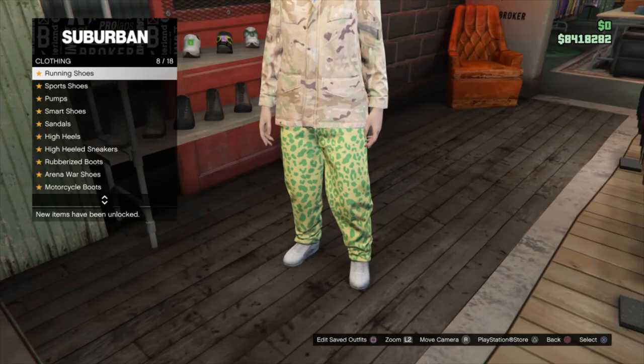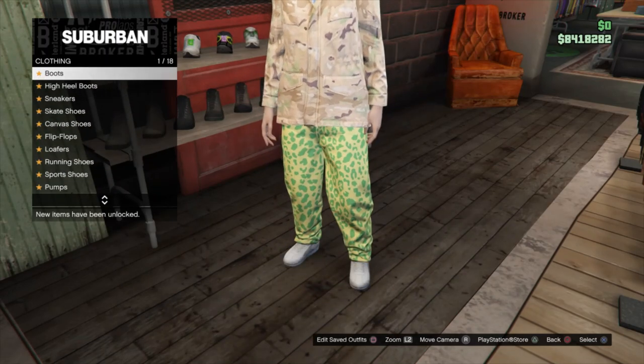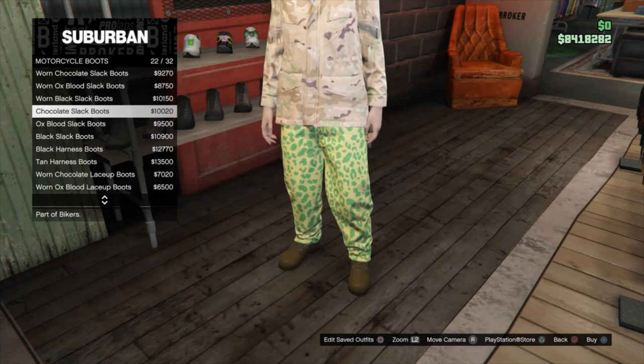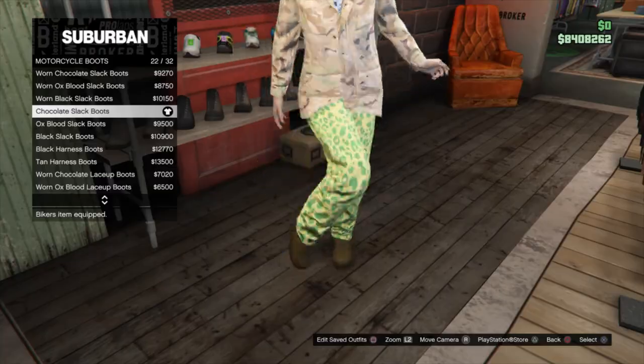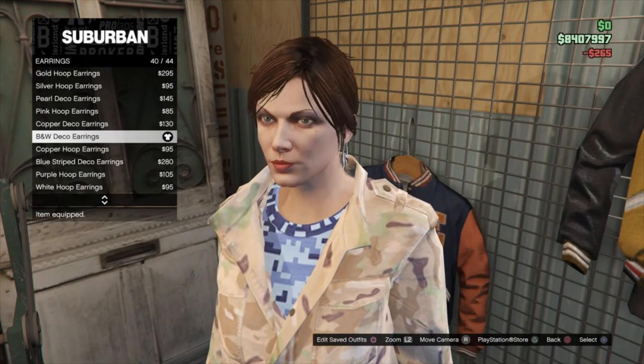For the shoes, there are a couple of options you can choose from: Worn Black Slack Boots are the blue ones, Worn Chocolate Slack Boots are the red ones, Chocolate Slack Boots are the orange ones, and Oxblood Slack Boots are the green ones. Those are the color boot options you can choose from. I'm choosing the orange ones. Once you've done all that, go to Earrings and put on the B&W Deco earrings.